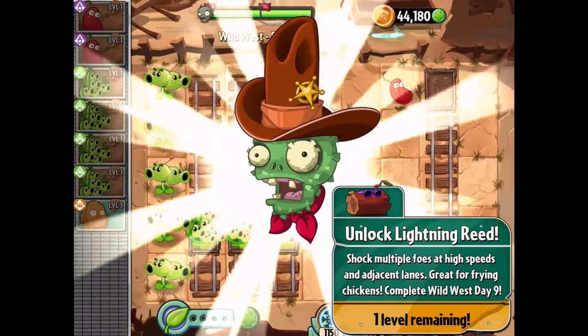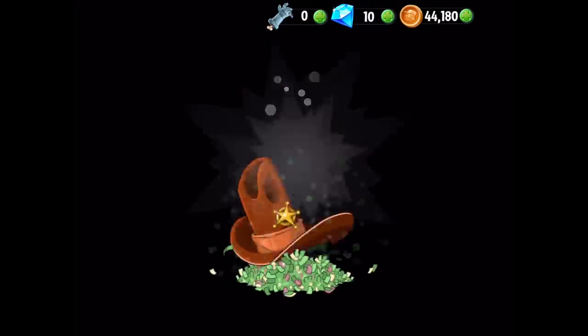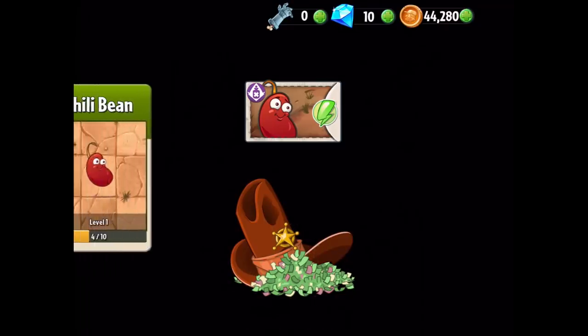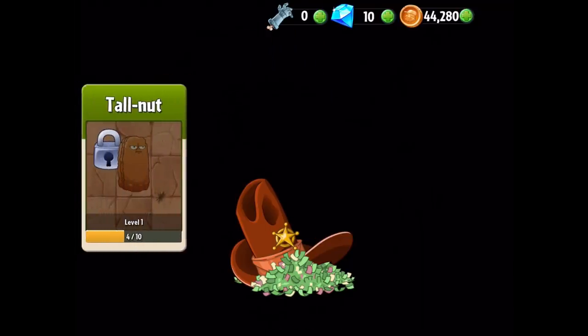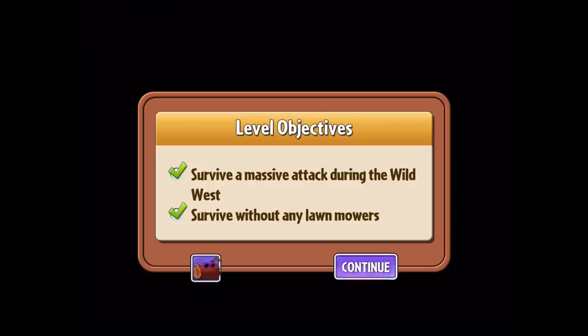So as you can see, we got ourselves another piñata, and that also means we only have one more level left to tackle in today's episode. We got 100 coins. We also get four extra experience for the Chili Bean — he's at eight out of ten now. Four for the Tall Nut, who we don't even have unlocked. That's cool. And that's going to be it. Our level objectives are complete.